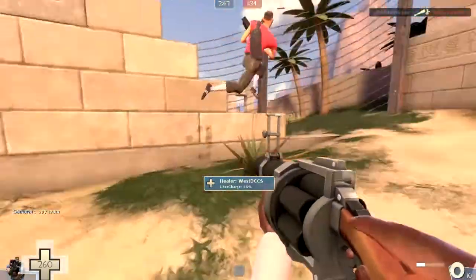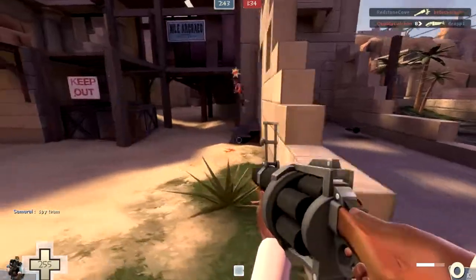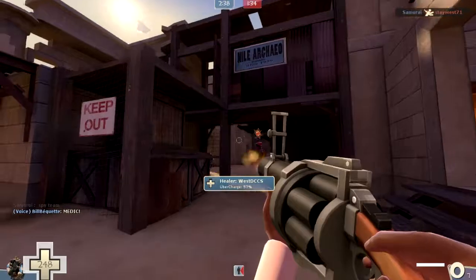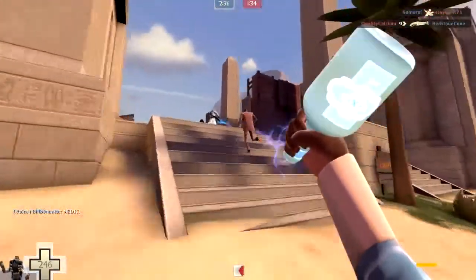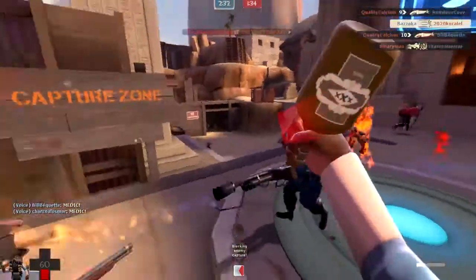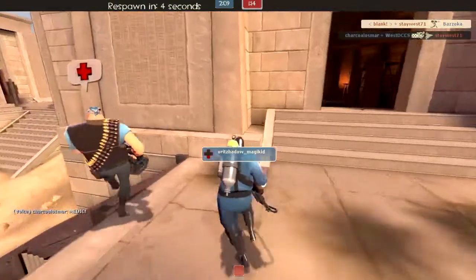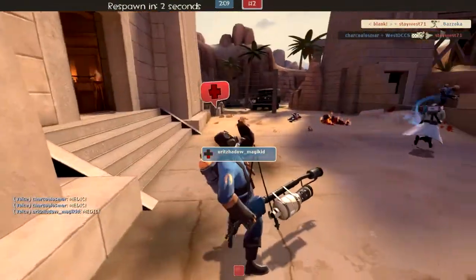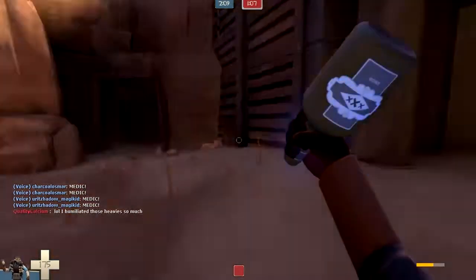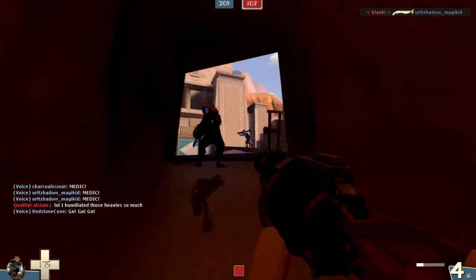So let's just go over the Tide Turner in general. It's pretty good. Let's start off with the resistances. It's not as big of resistances as the Chargin' Targe, because the Chargin' Targe grants you full immunity to afterburn — that's a pretty good deal. But it's 25% less damage from fire and explosions, so that still gives you a decent amount of resistance.